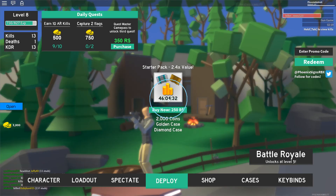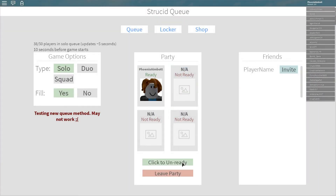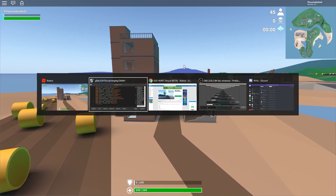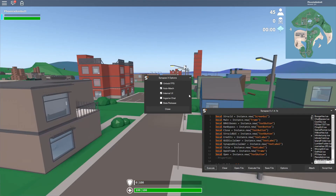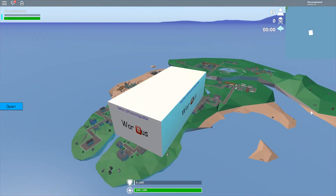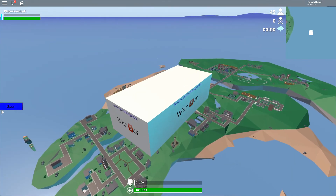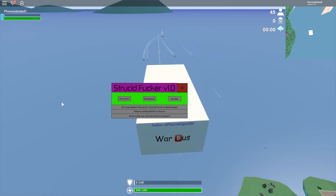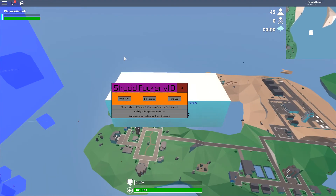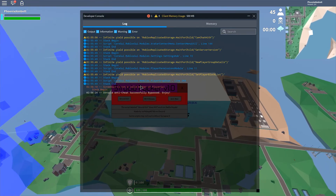Now we're gonna move on to the BR part. While BR is loading, we can just execute this script again. It's already loaded — that's quick. For this mode, you can open this up and turn on BR hitboxes, and also the anti-ban, which will bypass the anti-cheat.